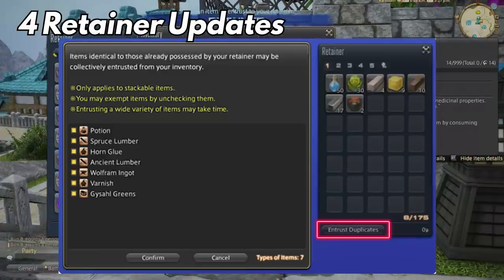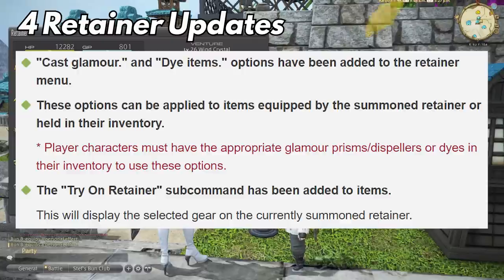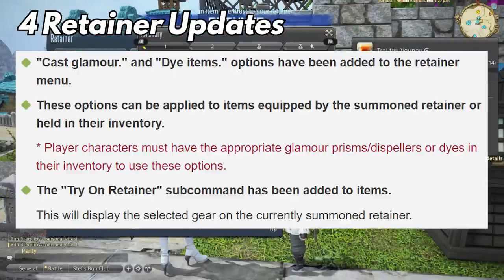The second retainer change is for RPers — we can now adjust the glamour of retainers right in the retainer menu. Before, you needed to grab the gear, glamour it in your inventory, then go back into the retainer menu and equip them. It seems like they're going back and updating a lot of these old core systems that really needed an update a lot sooner, but maybe they just didn't have the time or budget to do it.